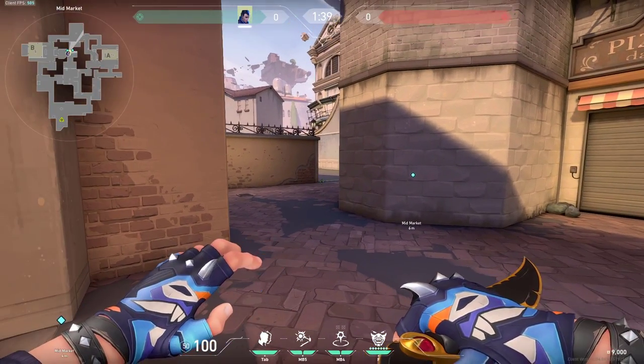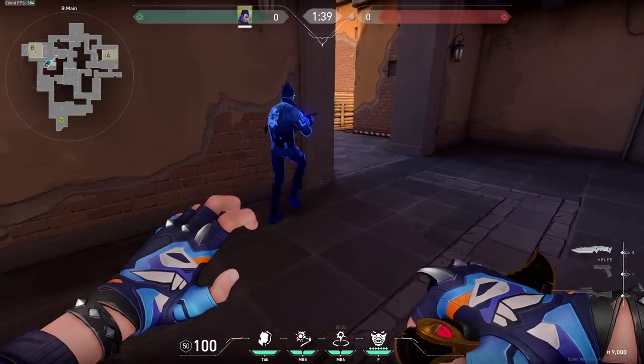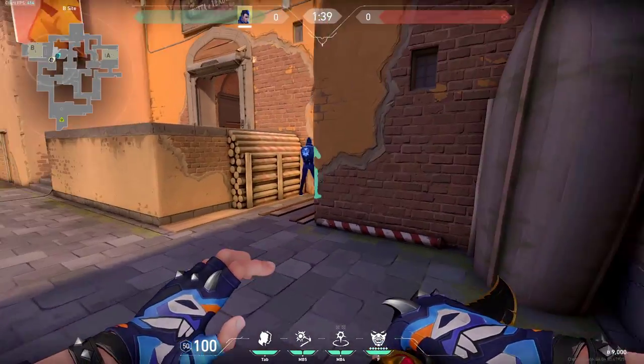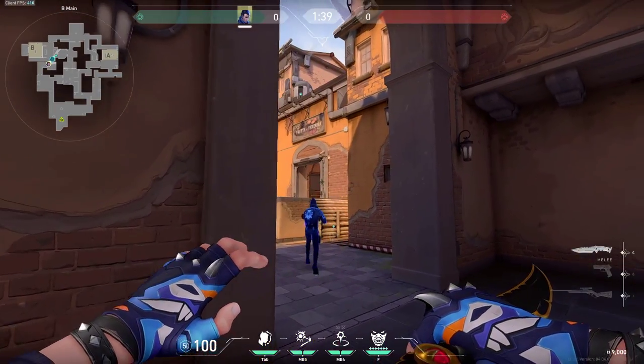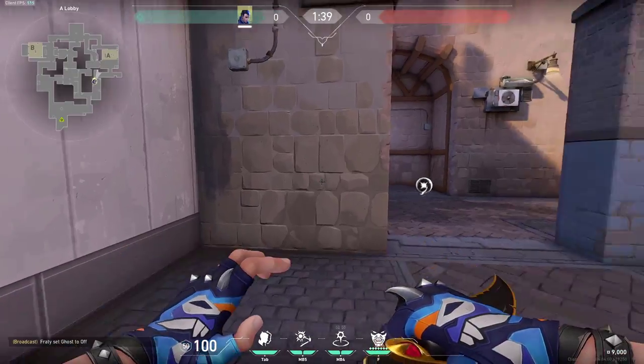Lastly, here in B tunnels, simply send your clone — it's gonna go and lead the way and end up here. This one doesn't look very realistic, but if you do it a bit closer, for example like this, it might look a bit better. It might catch enemies off guard.